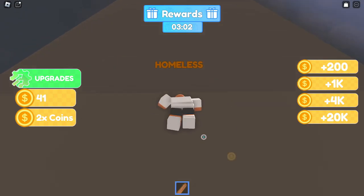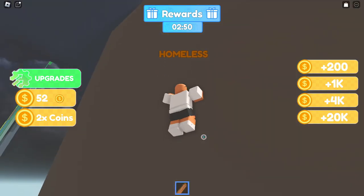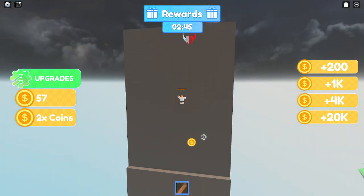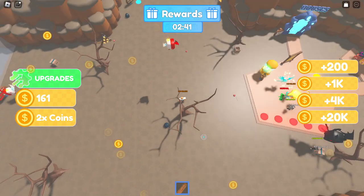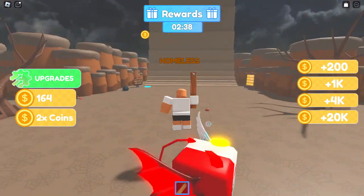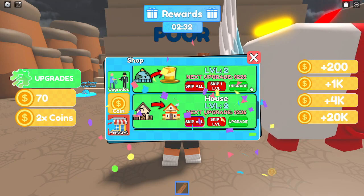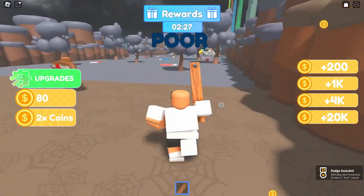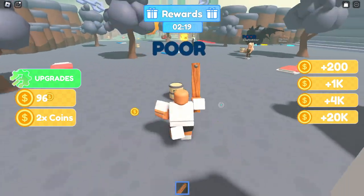We're so close - please let me make it! Oh my god we made it, we actually did it! What's up there - is there anything up there? We can make it - oh we did it! And we get so many coins from that, that is absolutely lovely. Let's upgrade this to level two and I think we are now poor, but that is better than homeless.